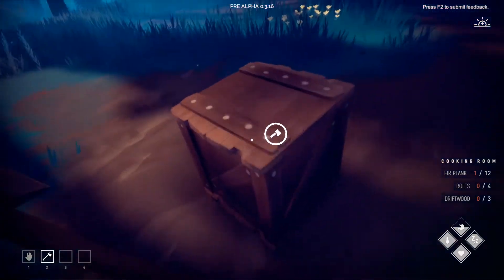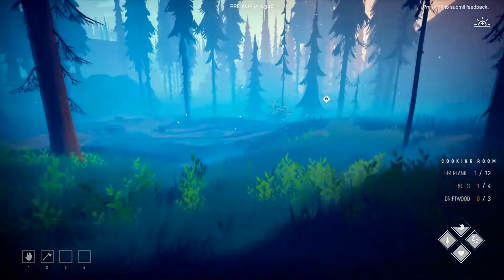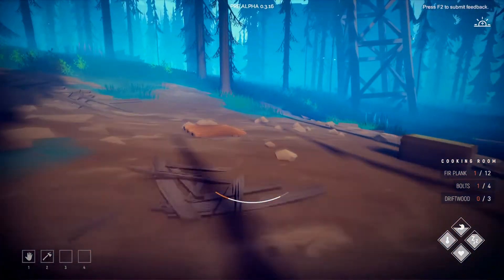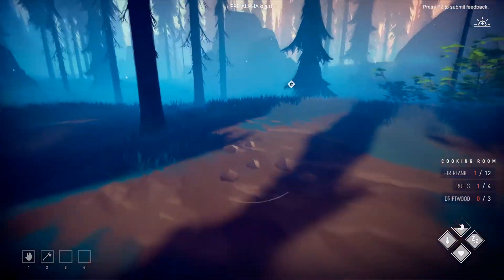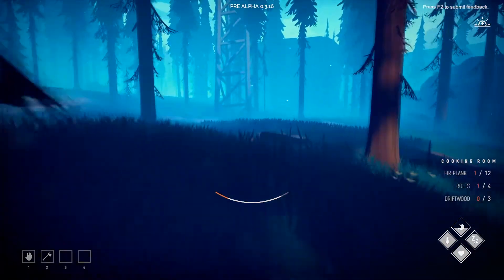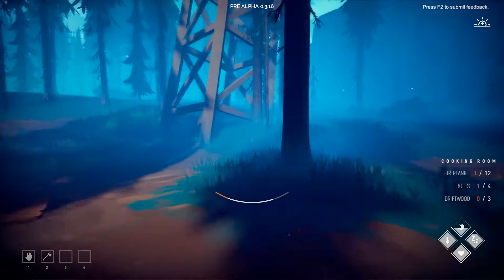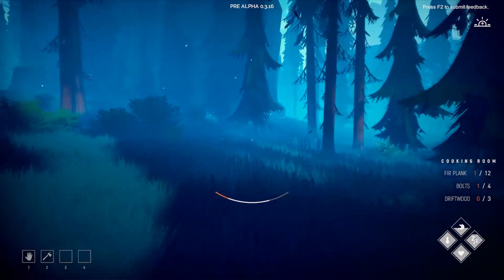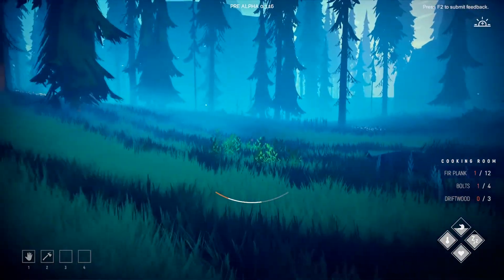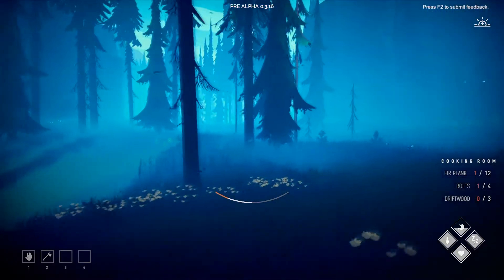Oh, there's a rabbit. Can I kill a rabbit with an axe, though? I don't think I can sneak up on a rabbit like that. I think what I'm going to do is go back to the other campsite. We really need a lot of planks. The one area we didn't really explore is west of our home, so let's go this way. I think animals just run away from you if you get way too close.